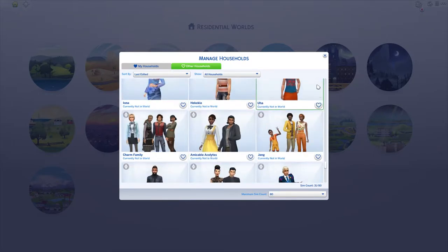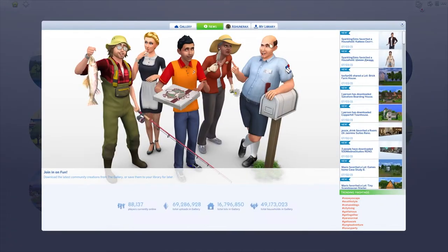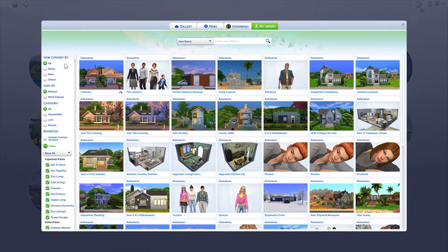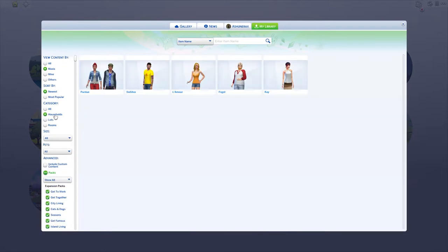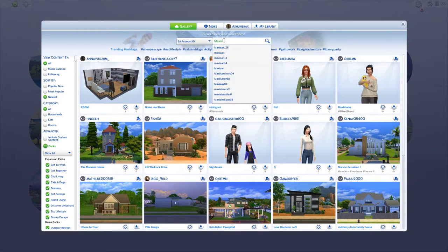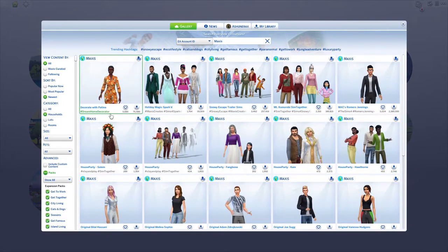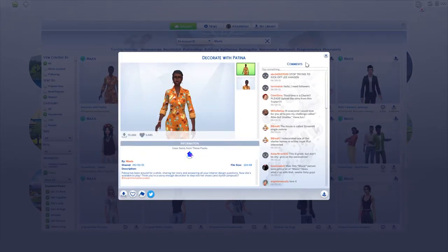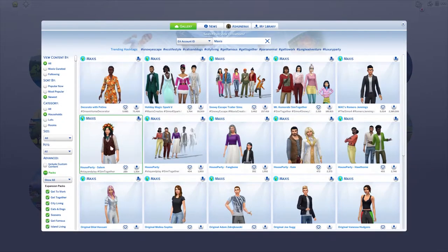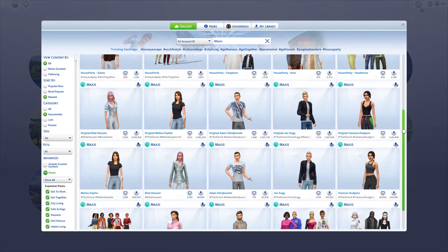If you have sims that you find interesting — like Maxis Made sims — if we go into my library under Maxis and Households, there are Maxis Made sims. Do you have any Maxis Made sims that you would like to see added to my save file? I love Vanessa, so I might want to add her.